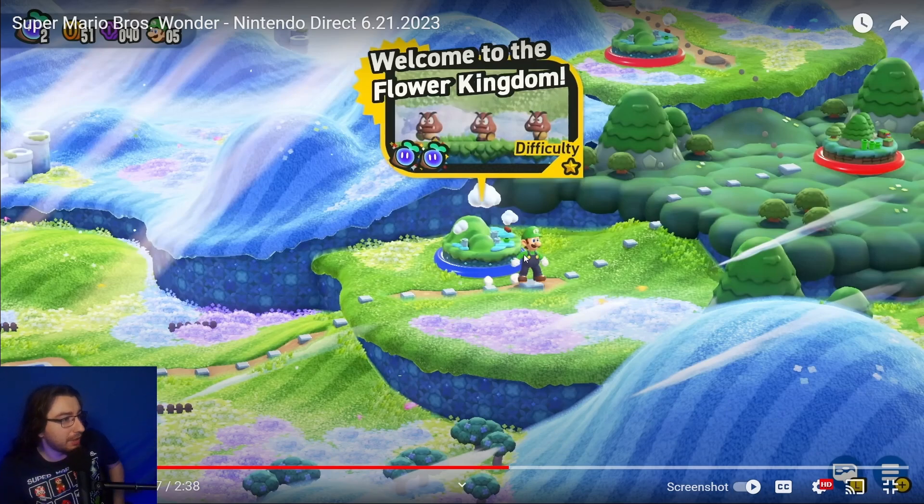Confirmation of other playable characters — we can play as characters besides Mario! We get a look at the world map; it looks like the first level is named 'Welcome to Flower Kingdom.' The lives system is unfortunately back — I'm not a big fan of lives in platformers. It shows how many Wonder Seeds you have and how many coins, so coins seemingly transfer over.